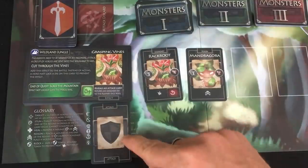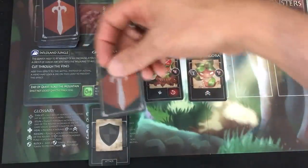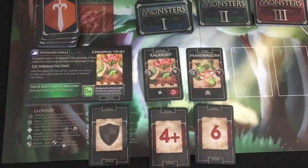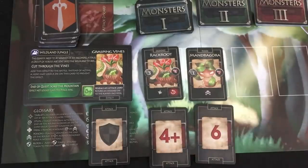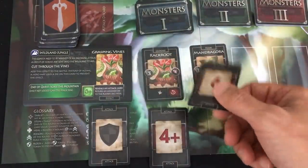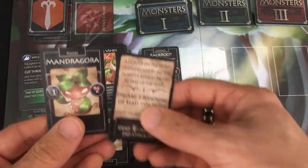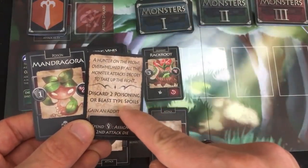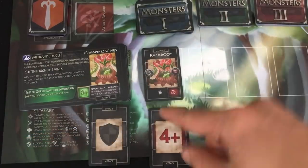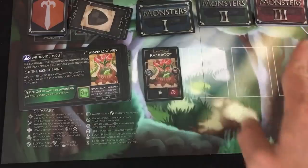I draw three attack cards. This is a shield card — usually it would immediately give a guy a shield, but the grasping vines aren't something you really attack. Four-plus for Rack Root so he's not going to attack at all, and six for Mandragora — also not going to attack. We go from lowest to highest, so both the priest and the fighter get to go first. They're both going to attack the Mandragora, which immediately defeats him. He has a spoil of one, so this single six goes to the bottom of the deck. The priest does the finishing blow to be halfway to her goal. The Rack Root doesn't attack anyone because no one has an assigned die of four or higher. The grasping vines never activates, so we're good for our first round.